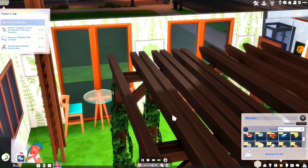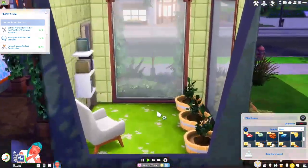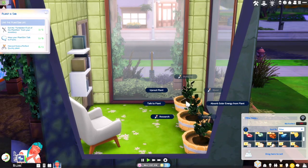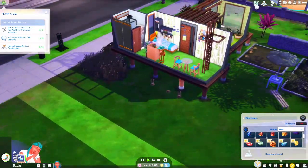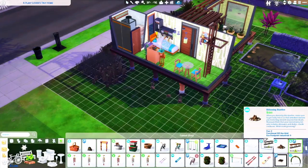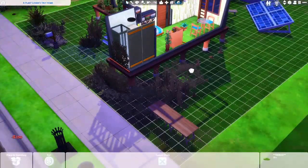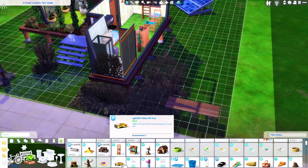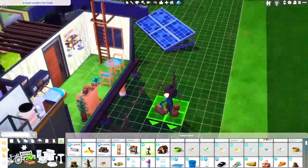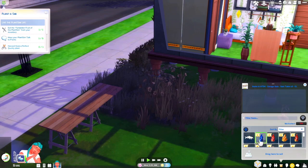Let's go check on our planties in here - these are our most important planties, they're all important but they're pretty important. Okay, let's see if we can buy a little stand and sell our things. $150 is not bad - let's put it here, this is where we're going to sell our items.